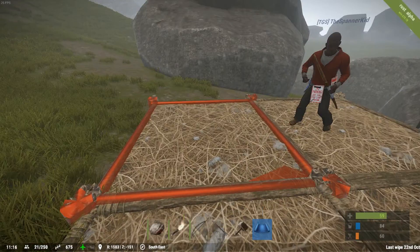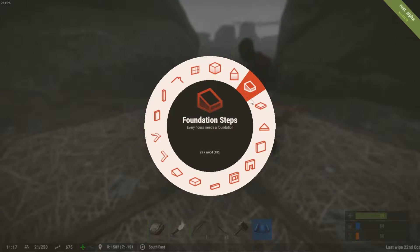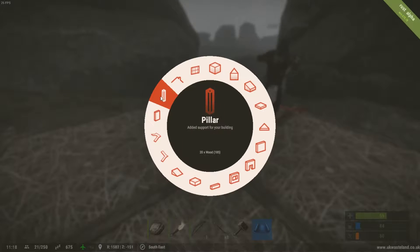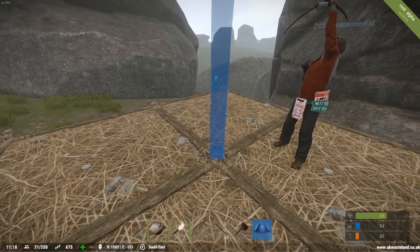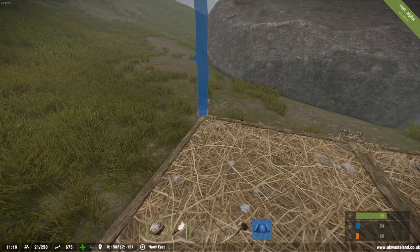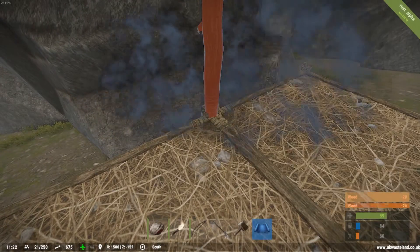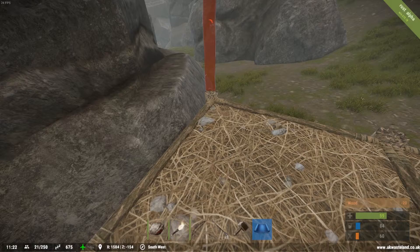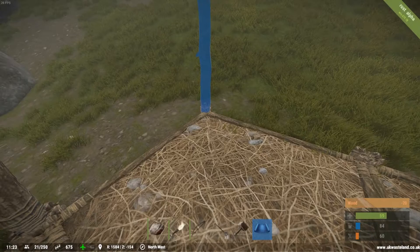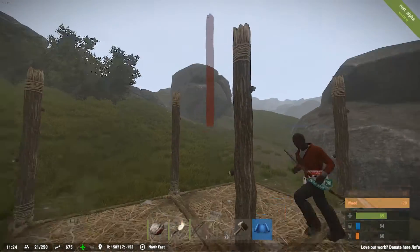Now you want to put some pillars in. So right click. Which one's pillar? You always want to build with pillars when you're building if you want to build big. Pillar — there. Whereabouts, in the corners? Everywhere. Pillars everywhere. You need pillars for everything. I'm going pillar crazy.